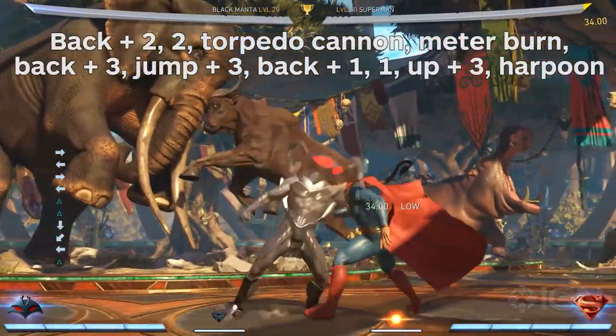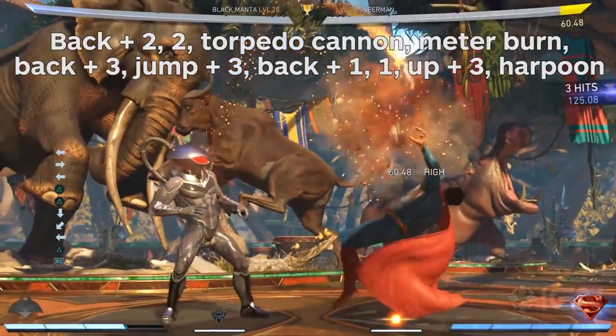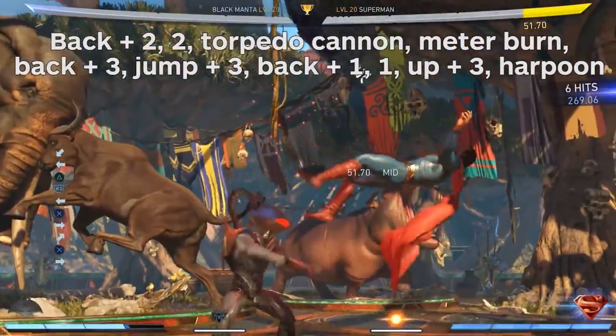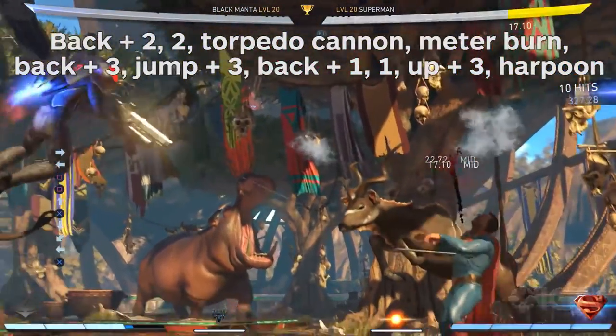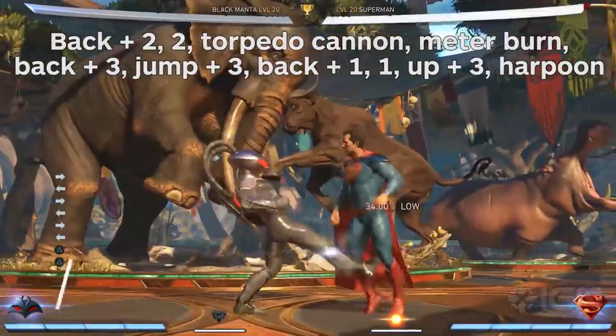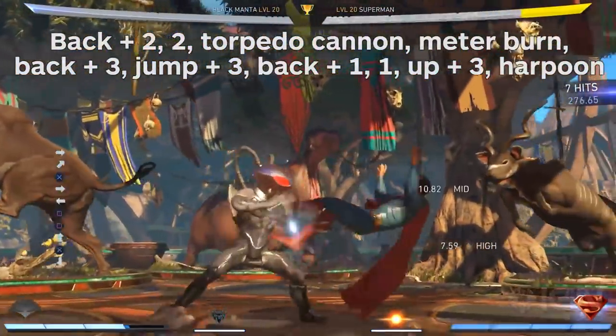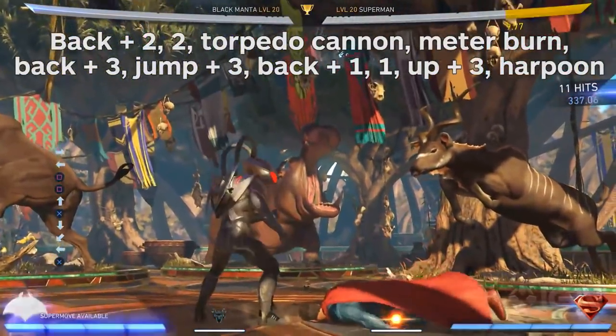Back two, two, Torpedo Cannon, meter burn. Back three, jump three, back one, one, up three, Harpoon. Black Manta's low hitting combo. It's not quite as far reaching as some of his other combo starters, so you'll have to get used to the spacing.